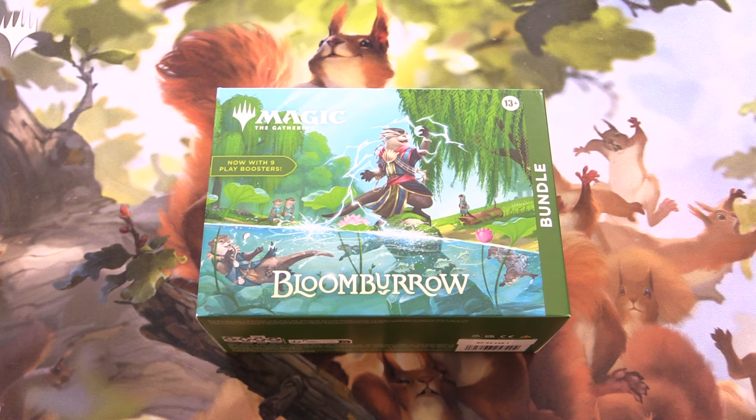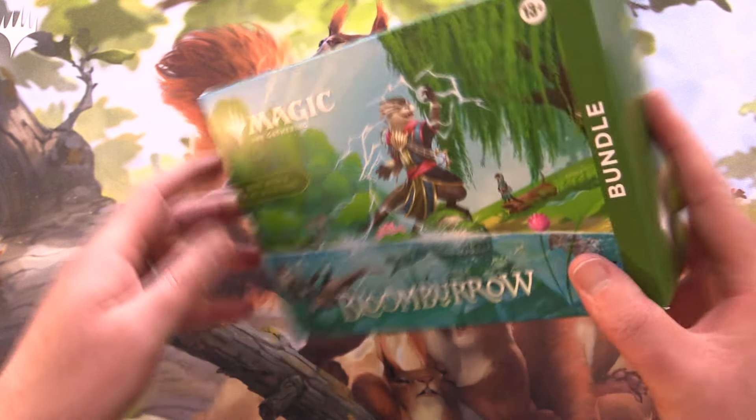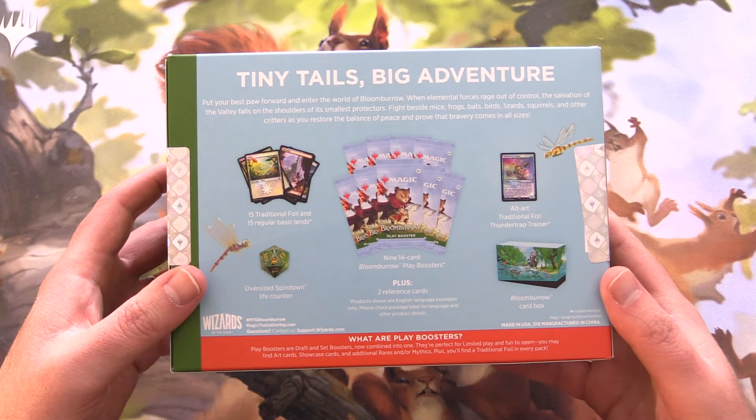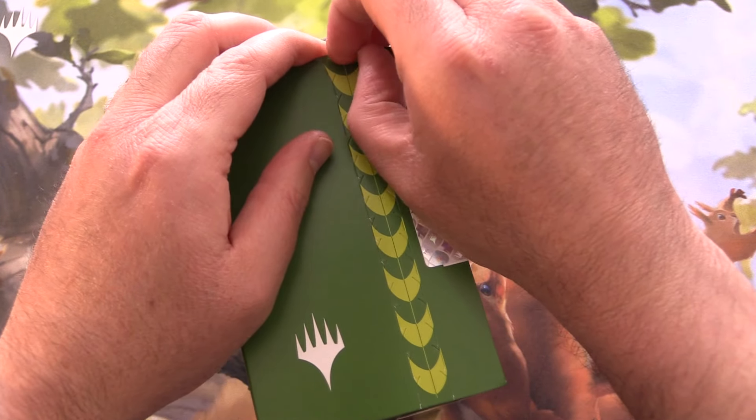Today on MTG Unpacked, it's pre-release weekend for the latest Magic set, Bloomburrow. We're getting stuck into a bundle here. These have the play boosters along with a bunch of other awesome stuff, so let's get to ripping.